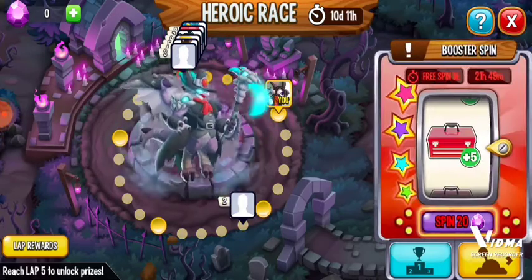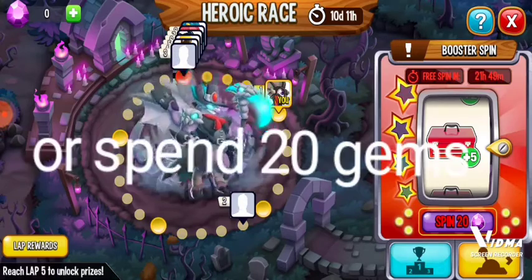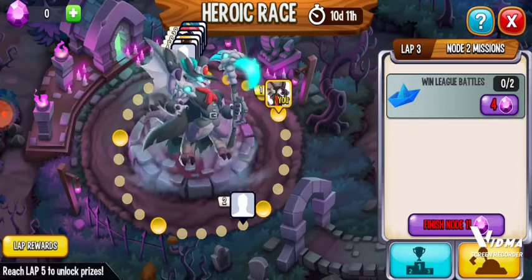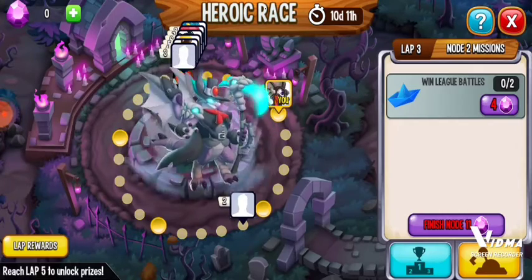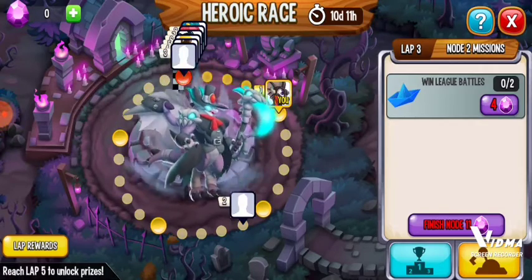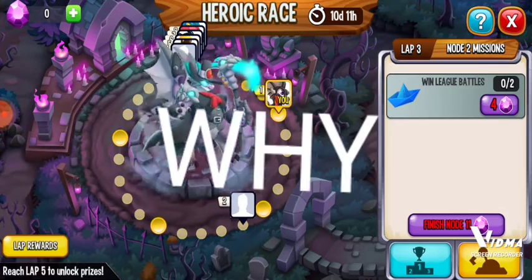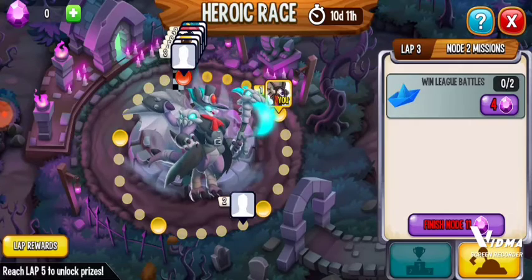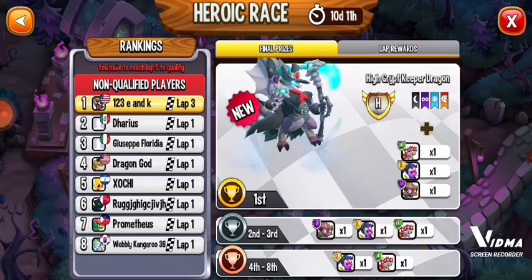Back into some information: you have this booster spin, and you get it every day and it gives you a boost. I'm on winning battles. All you have to do is complete those and you will move closer and closer. But as you can tell, the person profile that has a number two beside it is closer to the racetrack than me. He has number two and I have number one. It's because if you look right here, you can see that I'm on lap three and the rest of them are on lap one.